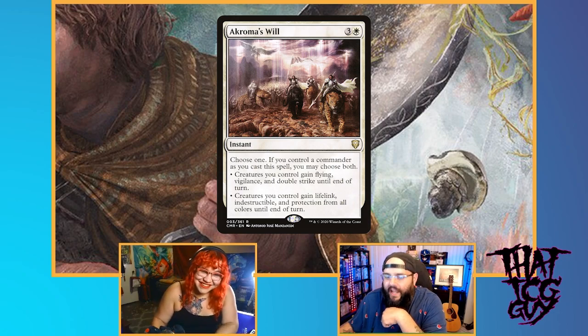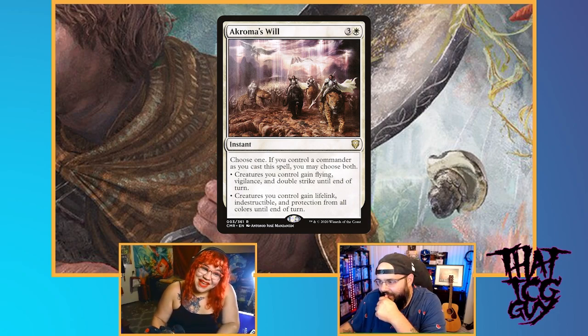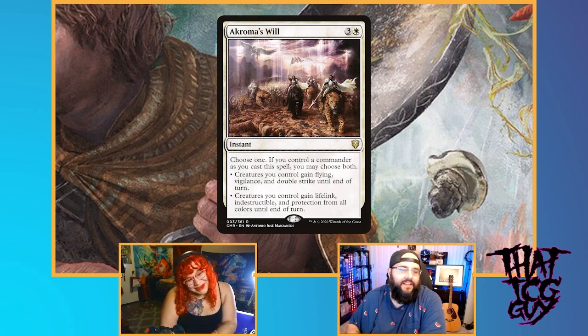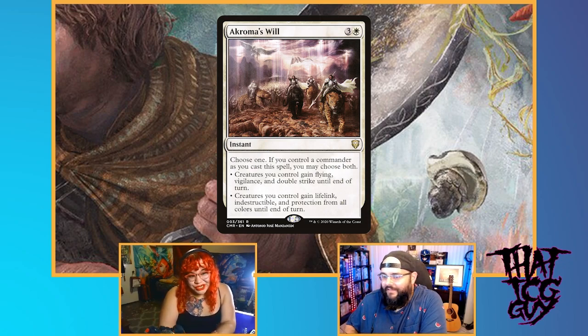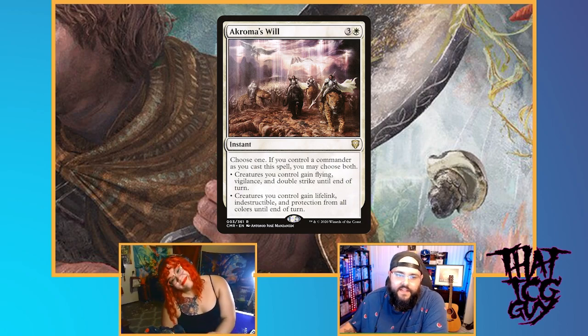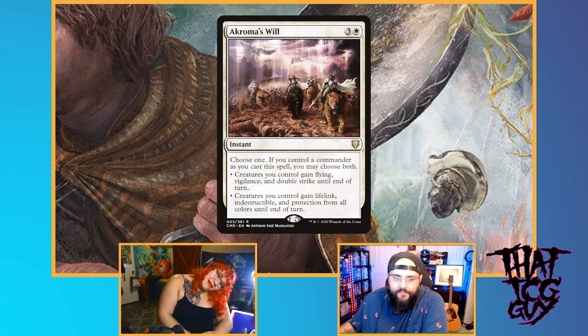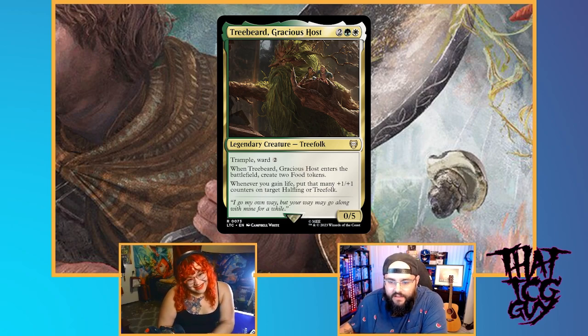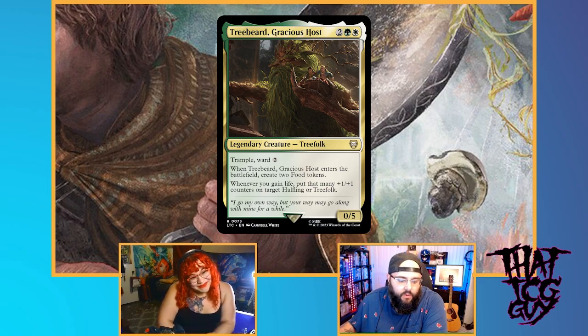Ideally we can get our wide board of mana dorks and Selesnya creatures to have like plus ten/plus ten and just swing in for the win. If it's not enough with Blossoming Bogbeast, of course we have overpowered options like Craterhoof Behemoth as well — get it in there to finish the job. I don't think I've ever seen a Craterhoof Behemoth cast that doesn't win a game. And then you also have things like Treebeard, who cares about the amount of life you gain, making Treebeard huge and killing people that way.